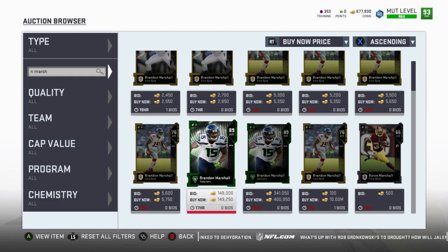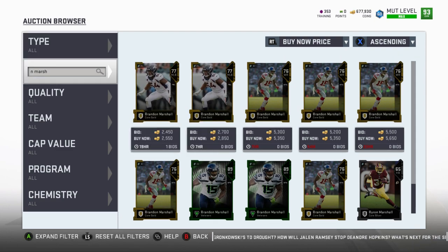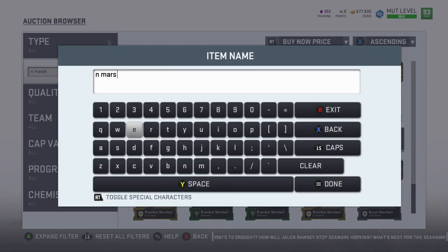You can catch him under or slightly under 100k every now and then, so hopefully we do. When we see him for that price we're definitely going to snag him up and add him to the squadron. We also want Franco Harris.